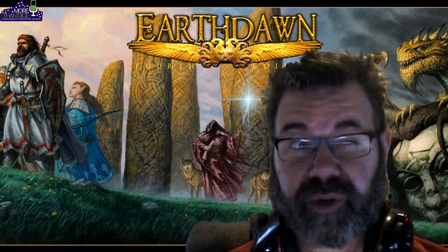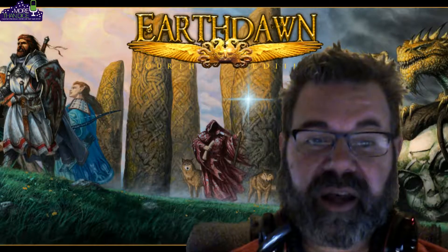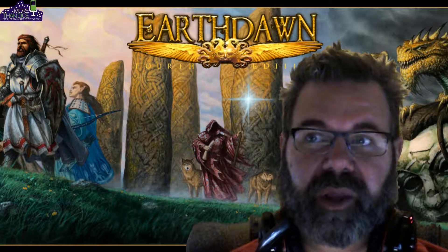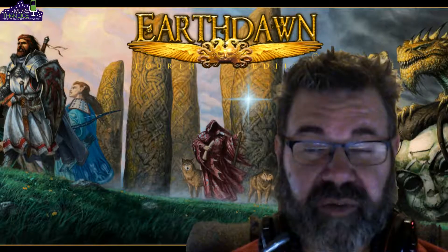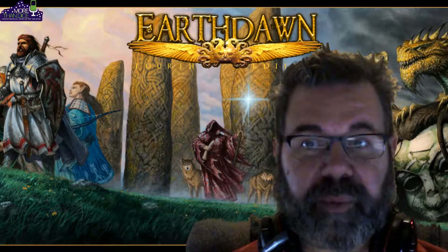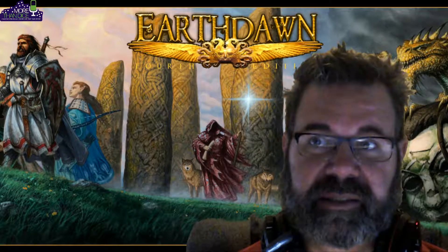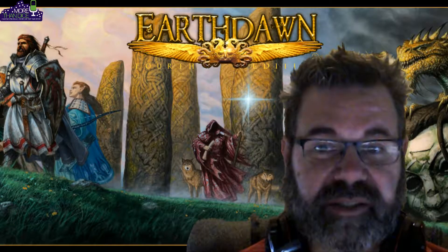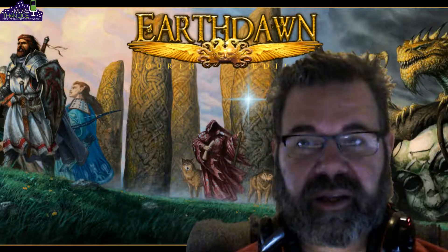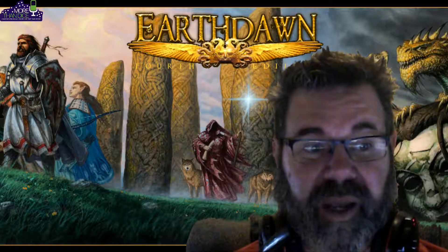Another thing I like about the system is there's really no true gods in the game - they're called passions. There are good ones and mad ones: mad ones have been corrupted by the horrors, while the others are not corrupted. They actually walk around on the planet, and there are people called questers who do things in the name of their passions and can have powers bestowed on those following along. Questers aren't gods - they don't see everything or know everything - they're just super powerful beings that participate in the world.